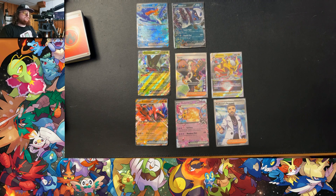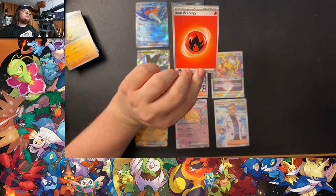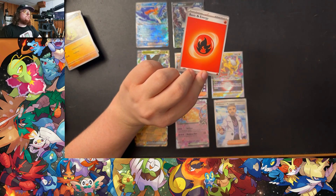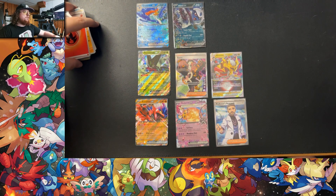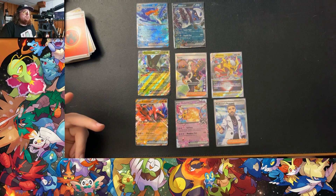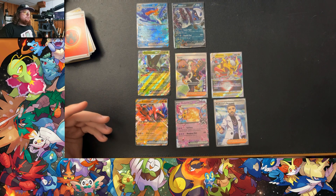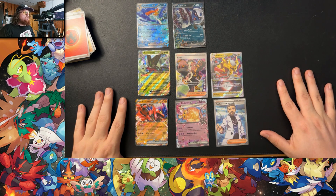I'll definitely be going back to get more, at least to complete the two different tin sets. I'll have way more tins than I know what to do with. Let me know in the comments what you do with your tins. Also, what do you do with your energy cards? Every pack comes with one — once you have a complete set of energy, what do you do with it? If you play you're probably buying ETBs or build and battles that already come with energy.